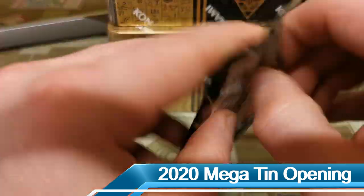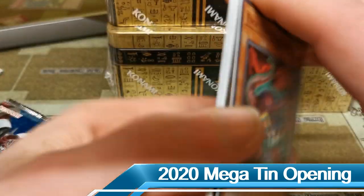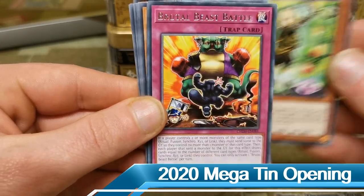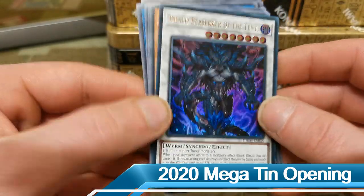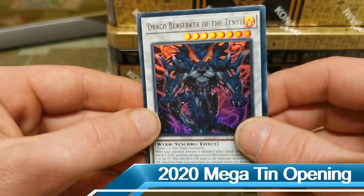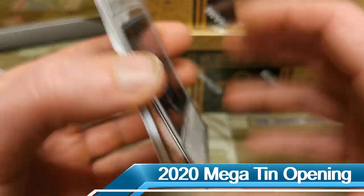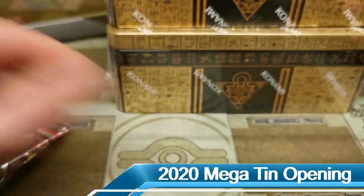We have a magnificent Chaos Impact pack — haven't opened a pack of this for a while, but I do know it has an IP Masquerena in it, so let's check it out to see if we can grab something special. We have a Draco Berserker of the Tenyi, ultra rare — that is a really good card. I like that it is also printed in these megatins as a prismatic secret.